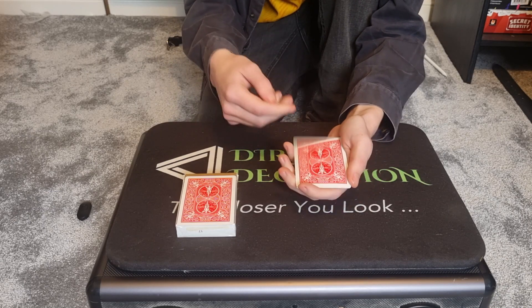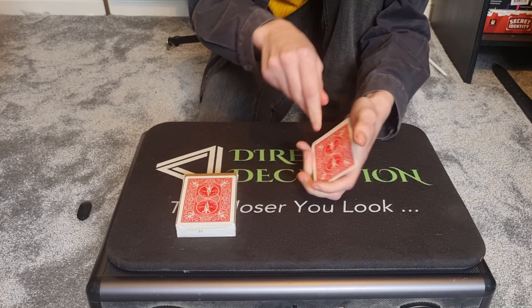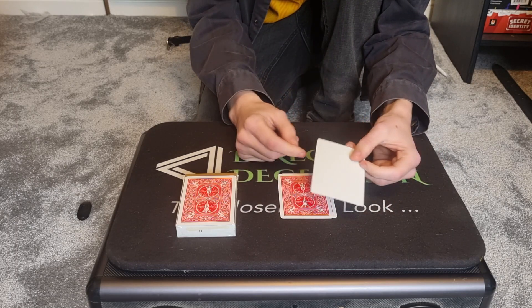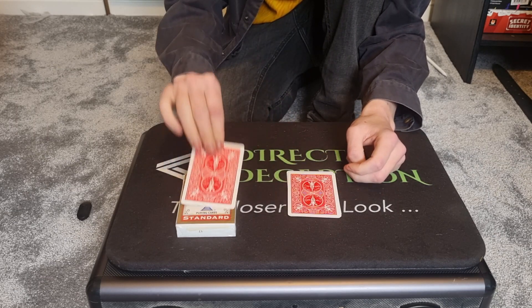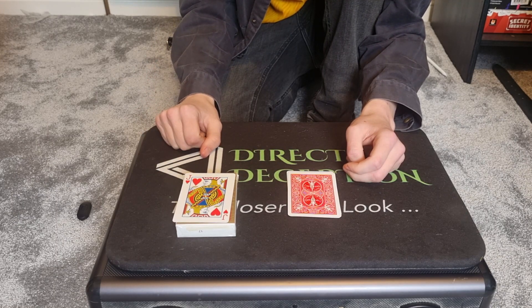Usually when I ask the spectator where the Jack of Hearts is, they say it's in the middle, because they just saw the top card was blank and the bottom card was blank and the Jack of Hearts was in the middle. But they are always surprised when I show them that the middle card is also blank, and then I show them that the Jack of Hearts has been on the card box the entire time.